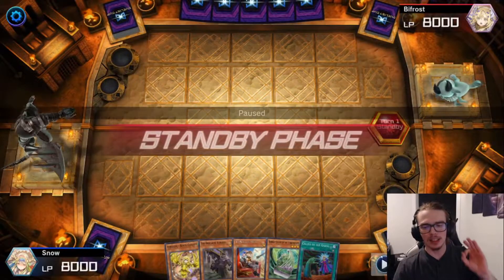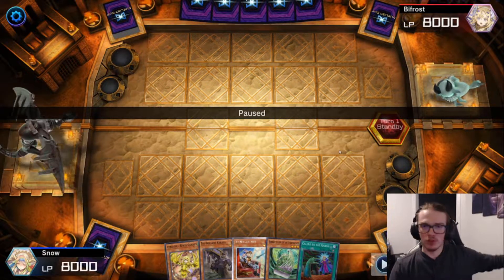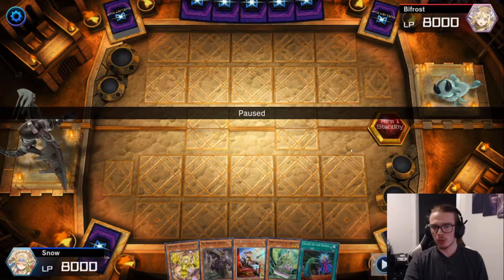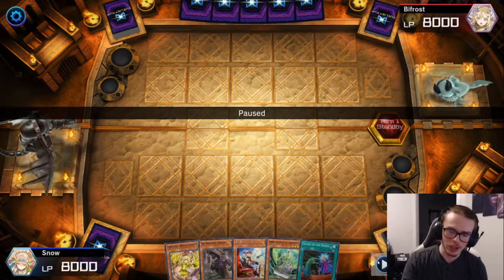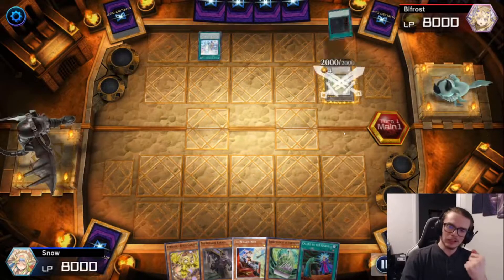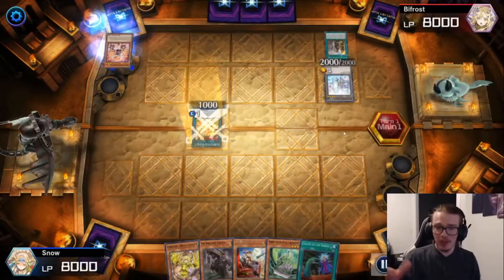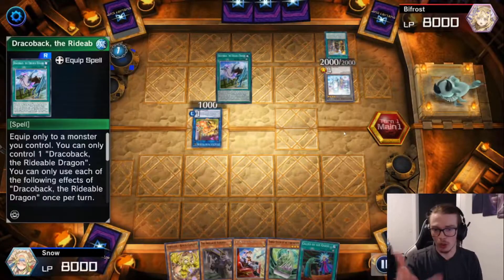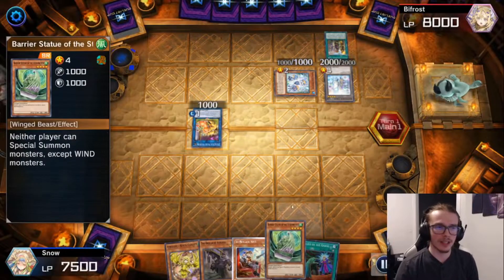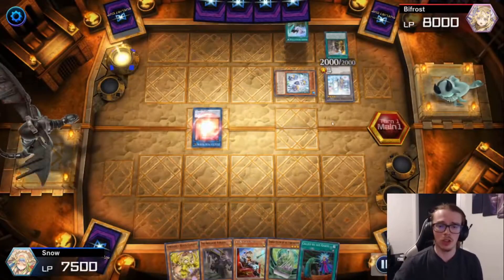All right, as of recording this, I literally just ended this duel. So it's fresh in my mind. However, this duel took so long I literally forgot what my starting hand was. This hand is terrible and I'm going second — well, it's terrible for going second. Nothing I have is for going second. However, we did draw Kairos and Kit, which is very nice. Barrier Statue of the Swarmwinds is also nice, and Called by the Grave is pretty good going second.